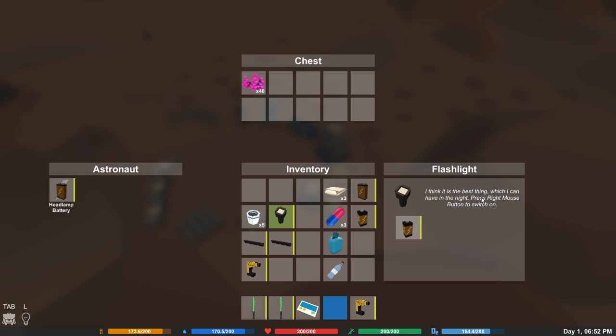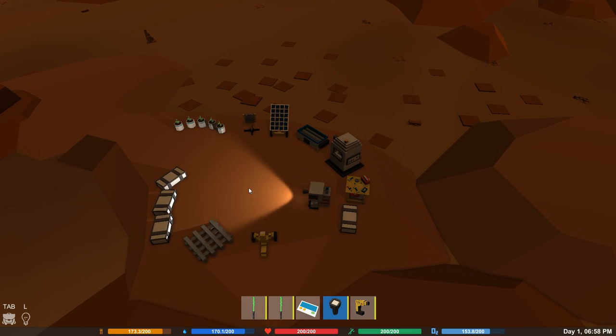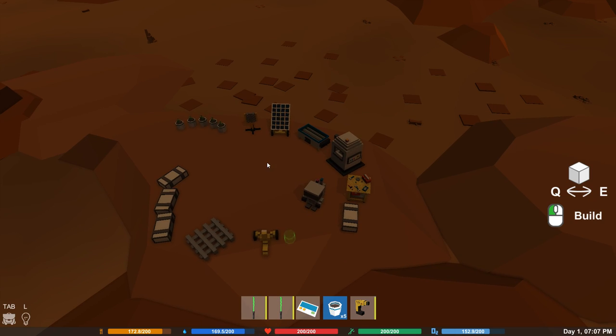Flashlight - I think it's the best thing to have at night. Press the right mouse button to switch on. I've got a headlamp as well. If I do that or that - okay. Let's put that there. And the drill bits - oh, more flower pots. I didn't realise I've got more. Let's put these down after we've done this thing here.